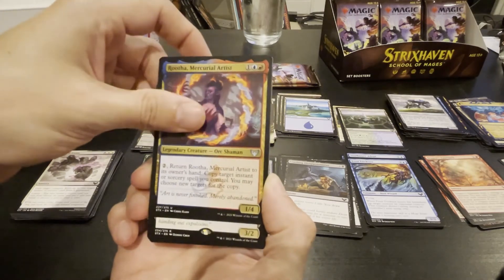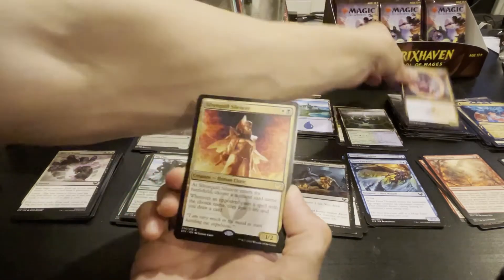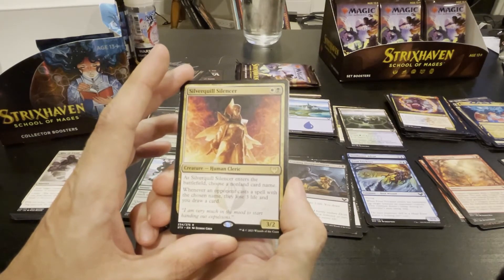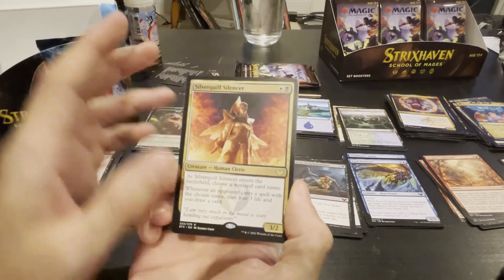Legendary creature orc shaman — pay two, return this person to its owner's hand; copy target instant or sorcery spell you control, you may choose new targets for the copies. Interesting — it's a creature, so you can kind of get messed over with that. Human cleric — as it enters the battlefield, choose a non-land card name; whenever an opponent casts a spell with the chosen name, they lose life and you draw a card. Interesting — I guess that's a card you can play.